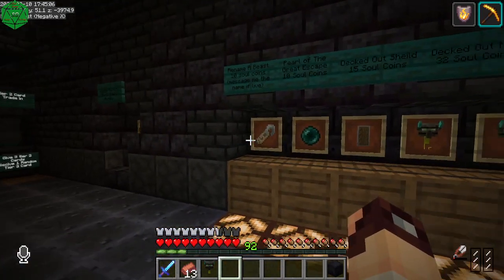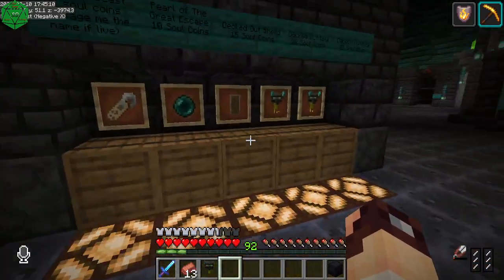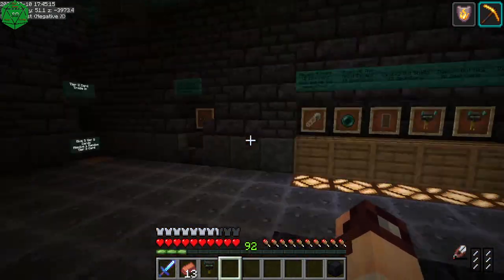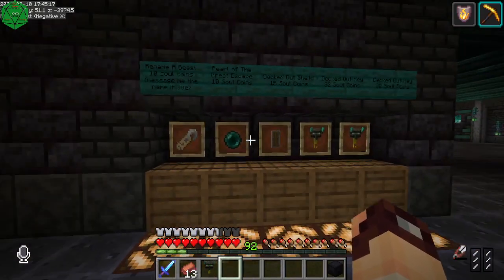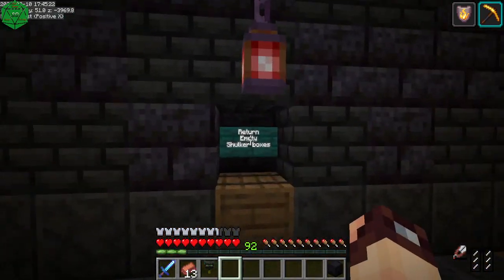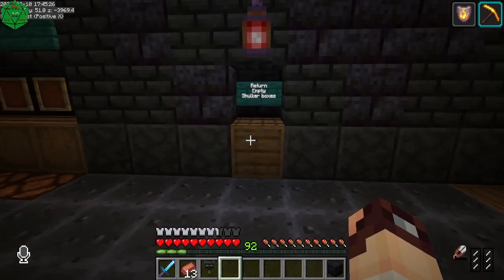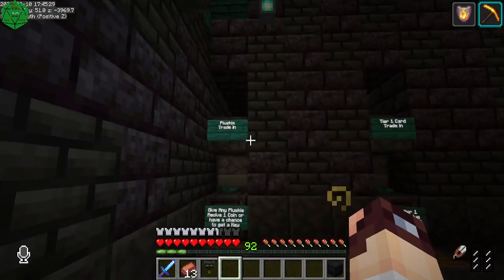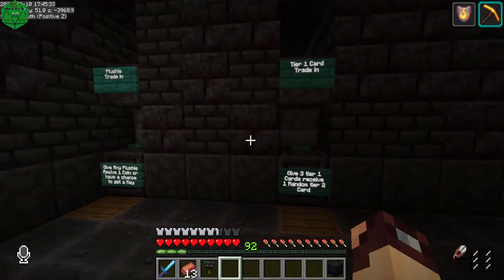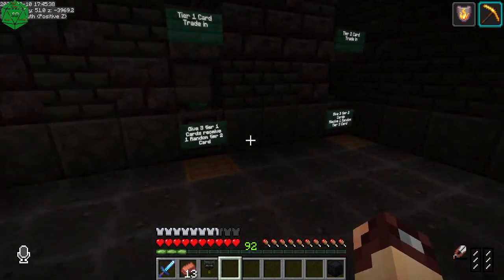These are all consumables you can use in the dungeon. The keys get you into the dungeon; these other ones you can use inside the dungeon itself. These are the only things allowed inside the dungeon — anything you buy in the store is allowed in. This red lantern inside the shop is where you return all your empty shulker boxes, and this is the trade-in station for plushies, cards, or whatever. Hopefully you can just read the signs.